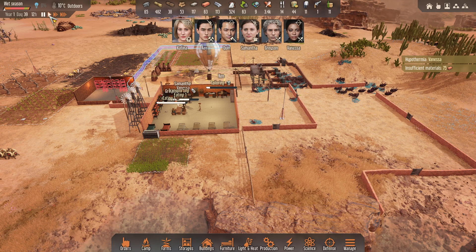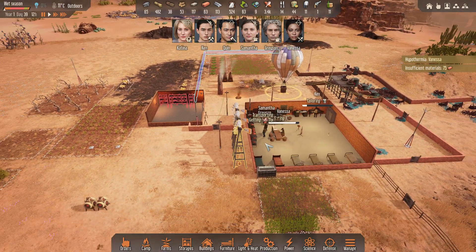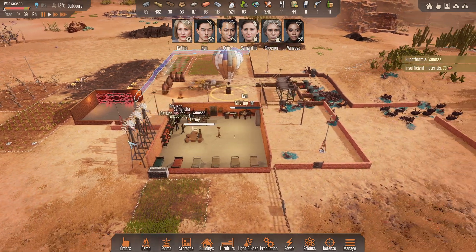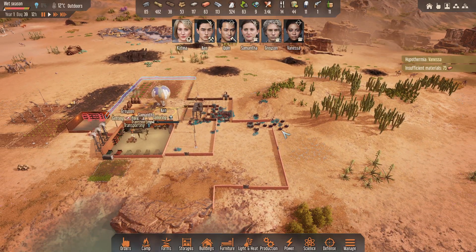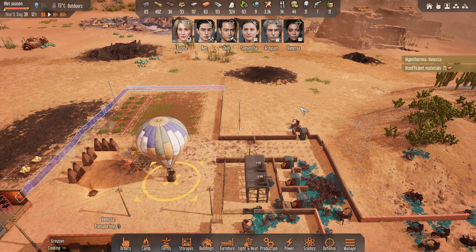Hey guys, welcome back. This is episode 7. I just quickly put another brick wall here with several doors, so hopefully they'll just bypass this area and they'll come in through here. And of course the other weak point is up here.